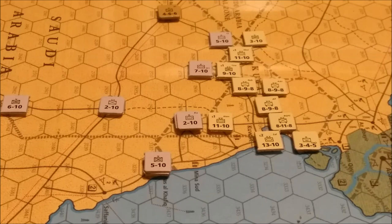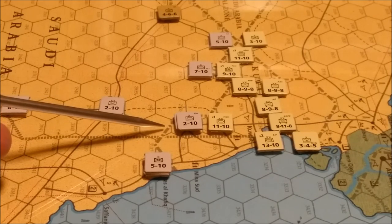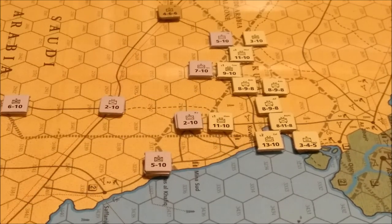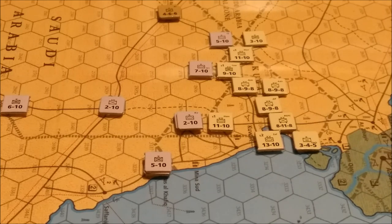This is the end of turn two. The Iraqis have pretty much captured Kuwait. They've got a few units to knock out yet, mainly these units here. Once they eliminate them, they will have captured all of Kuwait. Kuwait City has been captured by the Saladin Armored Division. That's going to pretty much wrap it up for Kuwait.